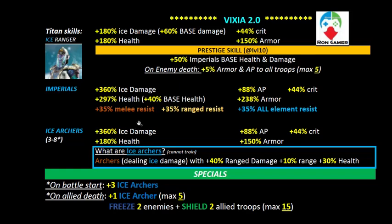That makes her more viable on attack. Overall, Vixia has a really good Imperial skill set, but the armor piercing remains low compared to the current meta. One very unique thing this Titan has — we've only seen it on god Aeryx with Spartan troops — is special ice troops: ice archers.